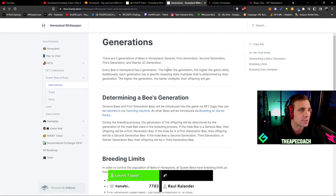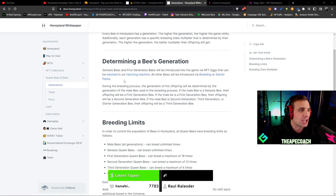There are five generations of bees — Genesis, first, second, third, and starter. Every bee has a generation, and the higher the generation, the higher the game utility. Each generation has a specific breeding stats multiplier — the higher the generation, the better the multiplier their offspring will get. Genesis bees and first generation bees are introduced through NFT minting and the hatching machine, but all other bees are introduced via breeding or starter packs. The offspring generation is determined by the generation of the male bee used in breeding.